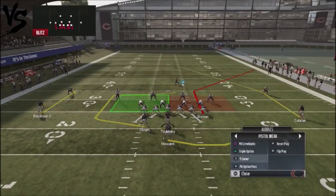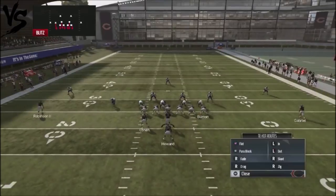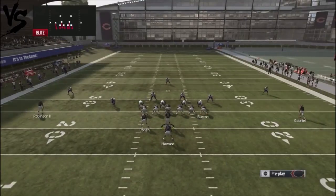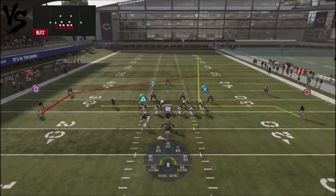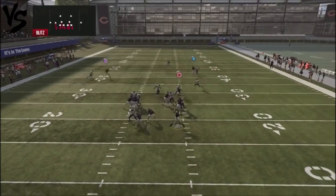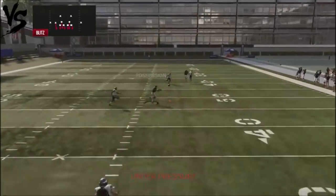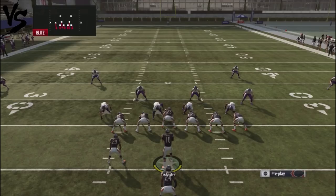The play action option pass — I take the tight end and put him on a fade route, then drag the wide receiver and block my running back. The guys get into play action animation, and this route gets really good separation against man coverages. That's the area you want to attack against man blitzes.